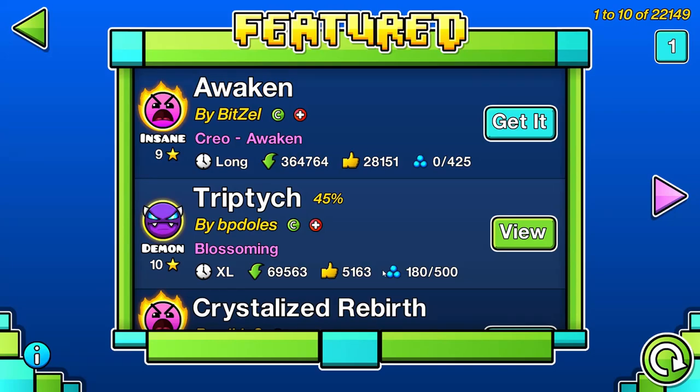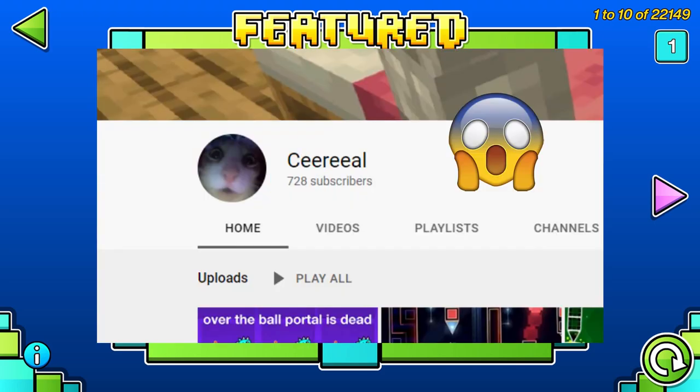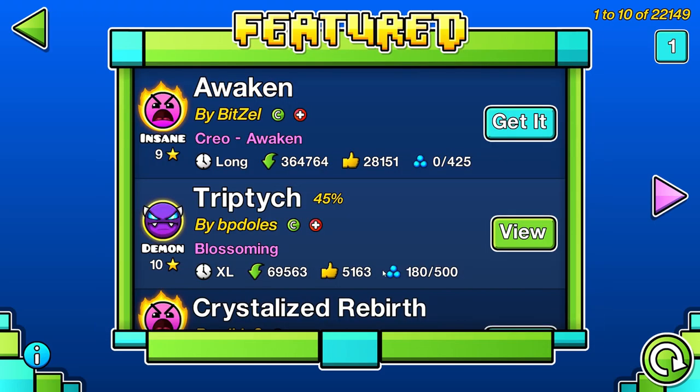Since my channel has kind of blown up in popularity in the past few weeks — thank you guys for 700 subs, by the way — I've been seeing a lot of comments asking about my custom font for GD, and since I was thinking about releasing it anyway, I'm just gonna release it now.